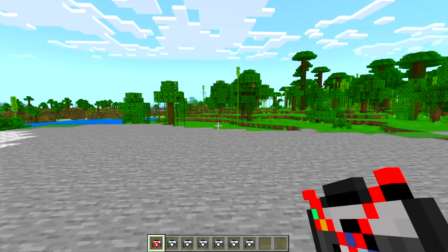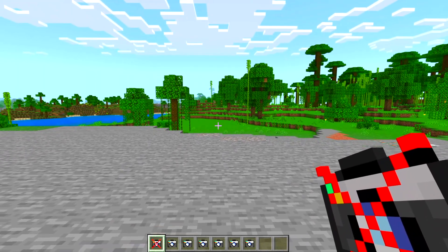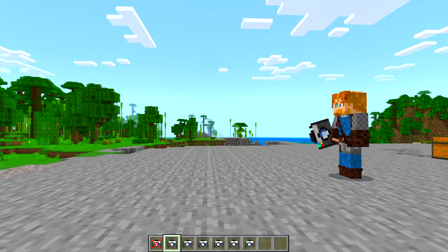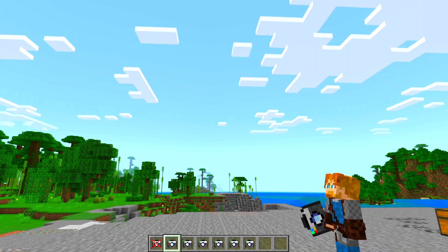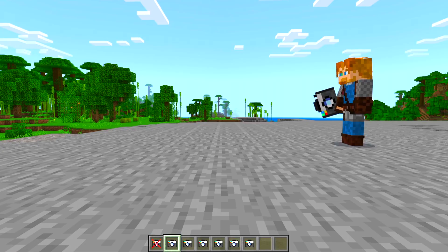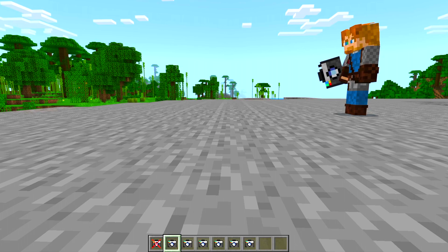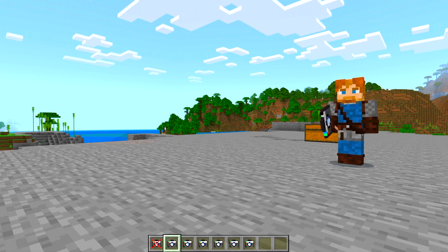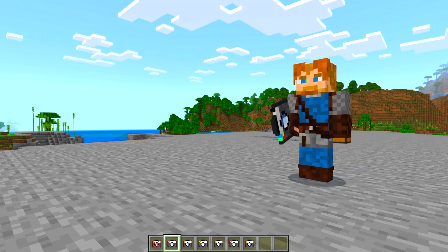The trick about this camera is for it to film exactly where you want it to, you need to be looking straight ahead. If I look slightly up, it adjusts the camera a little bit up; if I look down, it goes down. It gets kind of glitchy sometimes. It's basing the angle off of where you're looking, not where you're standing, so you can get a slightly different angle by looking a little bit to the right or to the left.